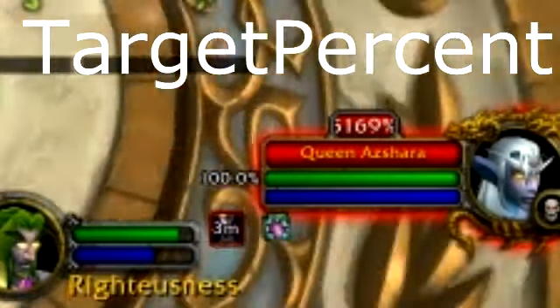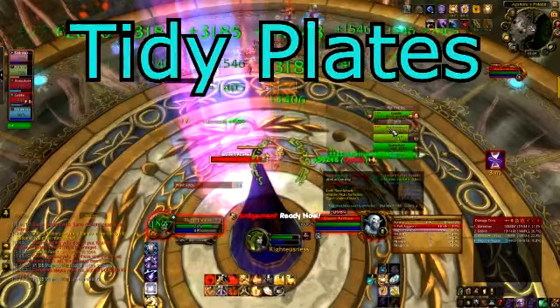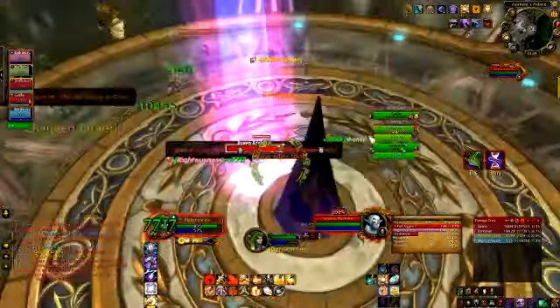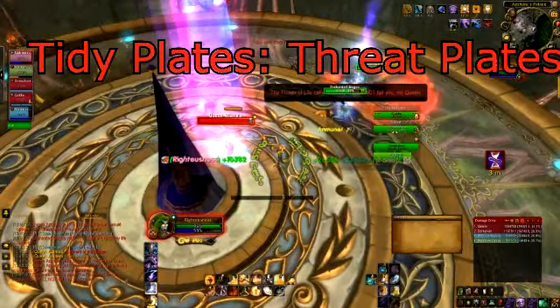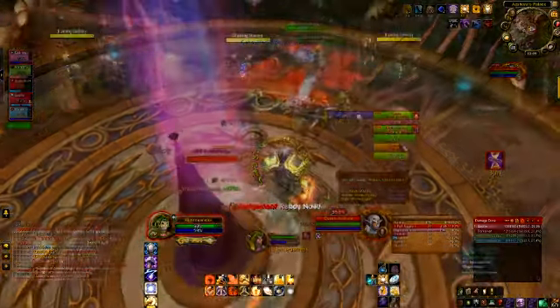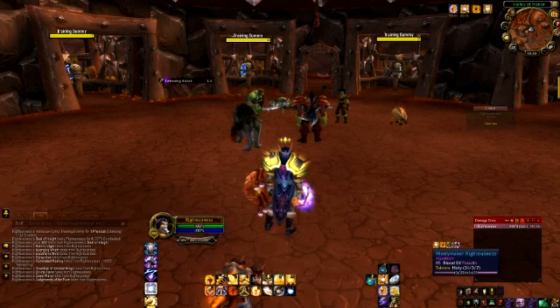Target Percent. I have this add-on to show me the percentage health my target is at, and that's it. Tidy Plates. I use this add-on to give me the awesome looking health bars above enemies. But as a tank, this add-on is even more useful. If you get Tidy Plates Threat Plates, it lets you put little sliders on target health bars, and it will slide back and forth depending on how much aggro you have relative to the next highest person. If you tank, you will want this add-on — it makes life a cake walk. And who doesn't like cake? TipTack. This add-on gives me more detailed tooltips whenever I mouse over somebody, like what spec they are, what level, what class.